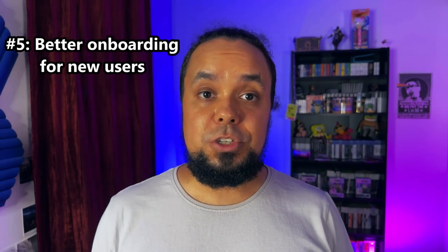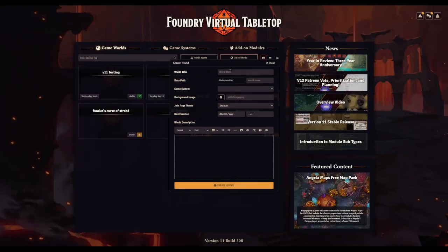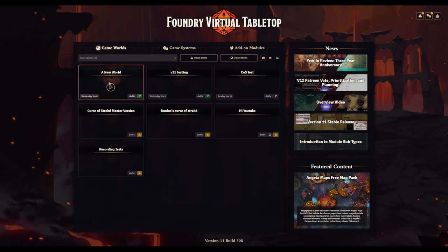Next is possibly the most important of these issues: onboarding new users. One thing I think Foundry VTT is sorely missing is onboarding new users to the software. Onboarding means the process by which a piece of software shows you how to use it and familiarizes you with all the important features it has. Think about the last time you started using a new app or started playing a new game — usually they will teach you, step by step, how to use them. This is so that you understand how to use the software and don't drop it for something else.